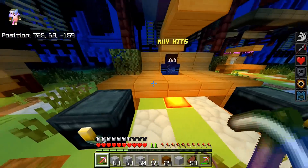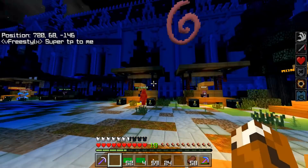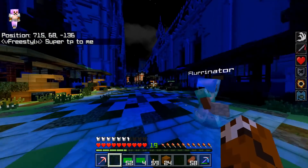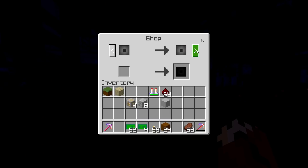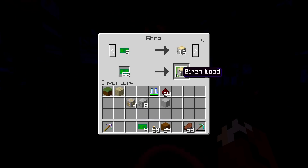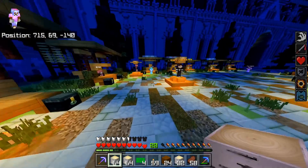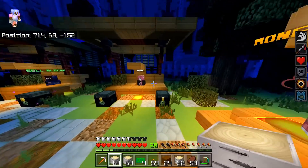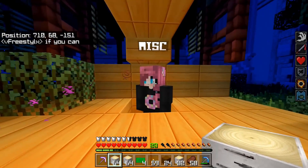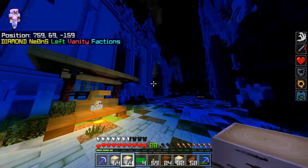We need all the supplies like soul sand and nether wart. Alright guys, we only have $920. I did convert my money, so it's half and half right now. We're going to buy some logs — let's go ahead and get some birch logs. As you can see, we just picked up a bunch of birch logs. I don't think we need any more torches; I don't think we're going to be doing any strip mining anytime soon. Let's go back to the base.